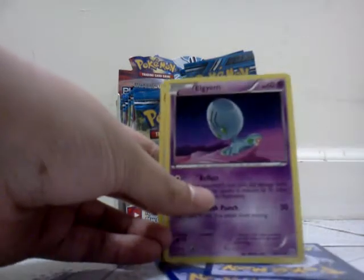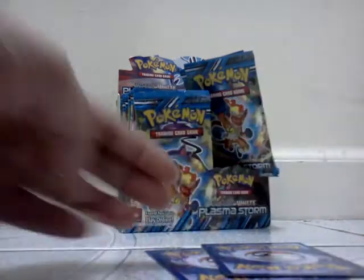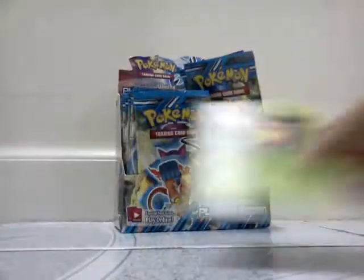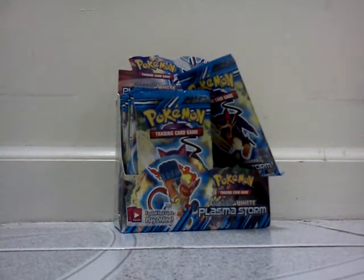Zubat, Patrat, Trubbish, Rufflet, Comby, Plasma Freegate, Elgem, Piloswine — the reverse is Purloin, the rare is Churn. Hopefully this part could be just as amazing as the last time. If that's true then that would be just awesome.